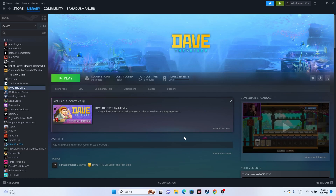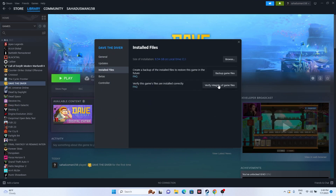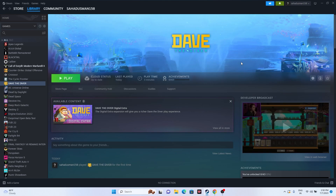The next step is to verify the integrity of game files. Go to the game in Steam, right-click and go to Properties, then go to Installed Files. There is an option called 'Verify Integrity of Game Files.' The game is around 8.54 GB. Click on it and wait — it will cross-check every single file, finding corrupted or missing files and fixing them. This is an important step you should not neglect.